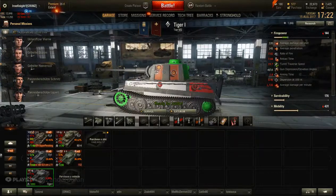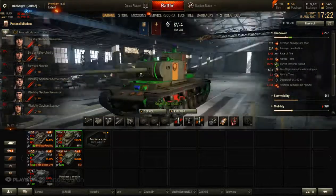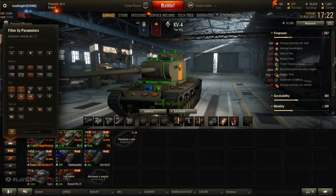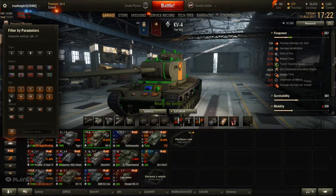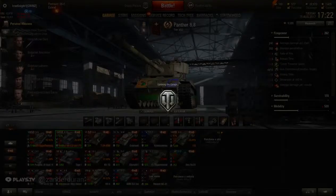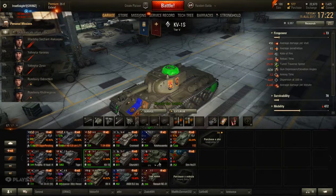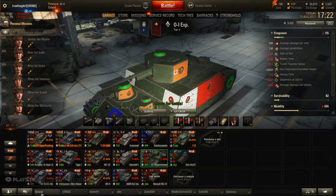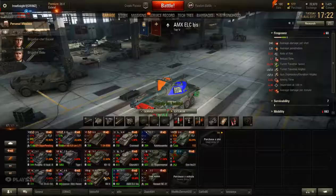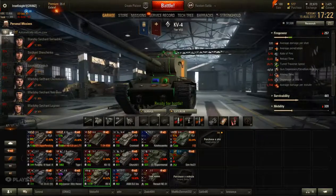I got the Tiger-1 as you can see, and I got my KV-4. I'm not really going to be playing anything — I'm just going to show you everything I got so far. I got my tier 8 and all that, and I got that tank. I'm working on this one and this one. My two main tanks right now are my Tiger-1 and my KV-4 because I need to get a tier 10. I really want a tier 10.